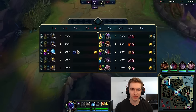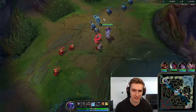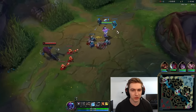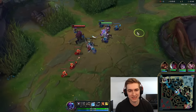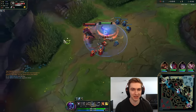Before we dive into all the information you should be taking in in Champ Select, I want to give you some advice: as a top laner, you should be trying to get counterpick in solo queue every single game. The way the game is right now, top lane counterpick matters the most by far out of all five roles. If I had to order it, I'd say top, then mid, then support, then jungle, then AD — with support and mid being pretty similar at higher ranks — but regardless, top lane counterpick matters the most, and there's a big gap between that and the rest of the roles.